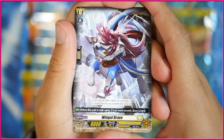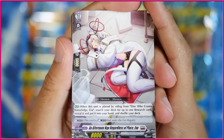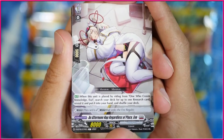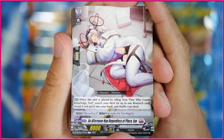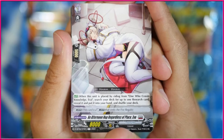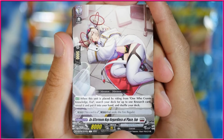We've got Wingle Brave here, which is a starter for MLB. Next up, we have Afternoon Nap, regardless of place, Eva. This is one of the decks that I've been planning on playing after this set. It's not the best, to be honest with you, but I'll see if I can make this work.